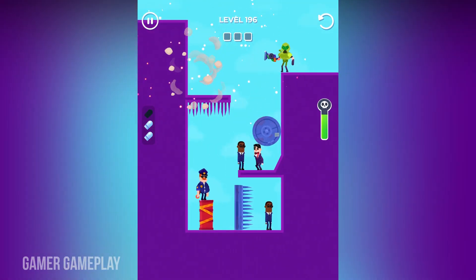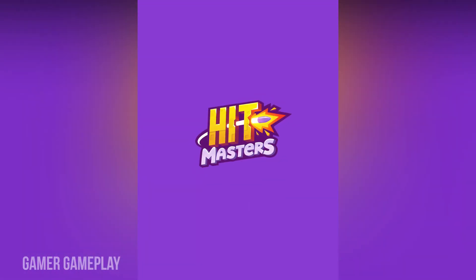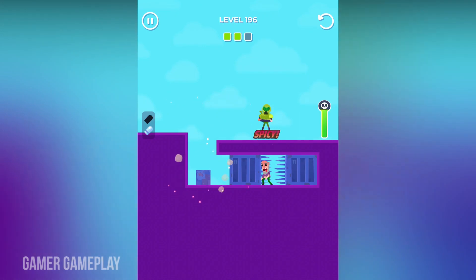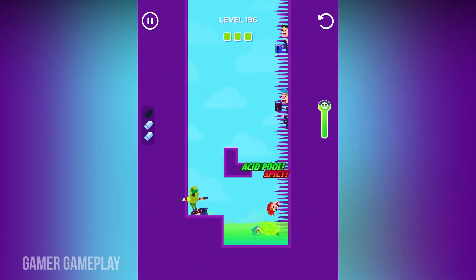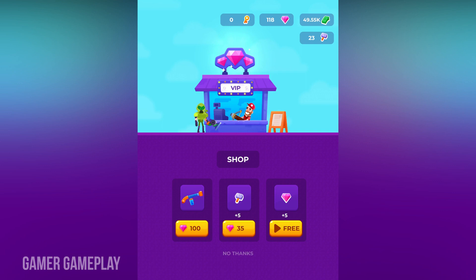Level 195 is completed successfully, so now level 196. We are moving into the third phase, but not the first phase. We have to complete that phase, then only the level is going to be complete. Otherwise we have to replace. We are moving into the third phase and the shop is opened — I am not going to take anything in this shop.